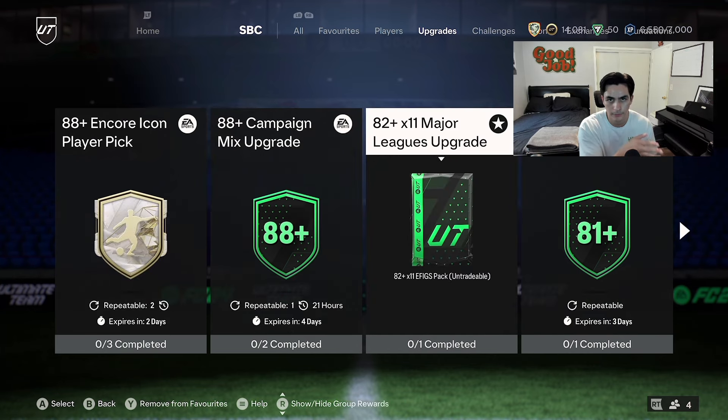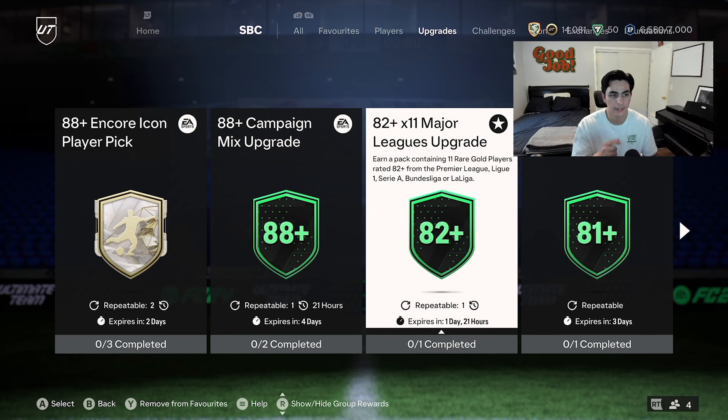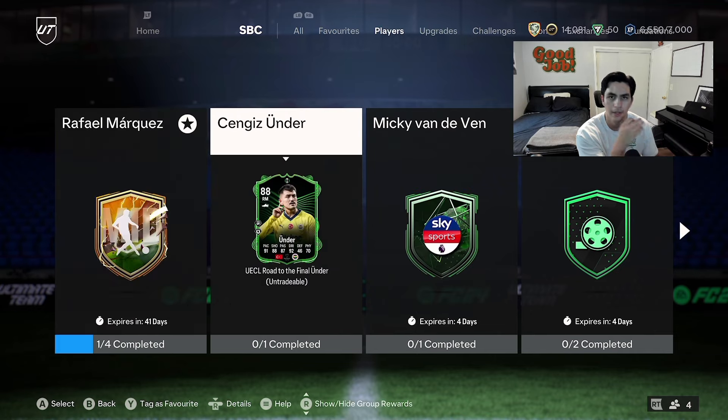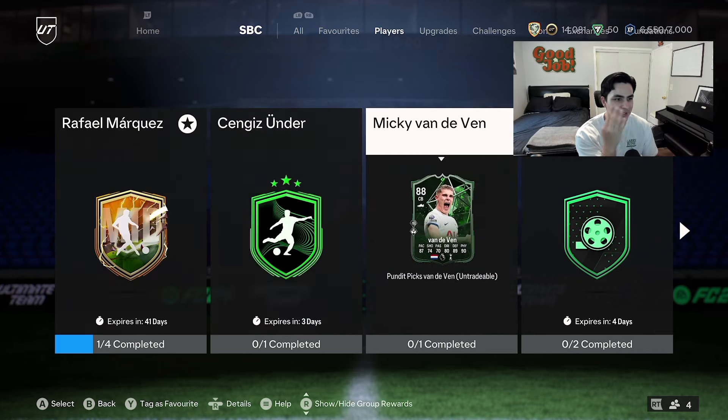If you guys have cards in your club I suggest doing the 82x11 — it's going to be a really popular pack when Team of the Season comes out. I'd really suggest it especially for Team of the Season Live, because this is the ethics pack — it's going to include every single Premier League card that's in Team of the Season. So I'd suggest opening this pack for Team of the Season Live.